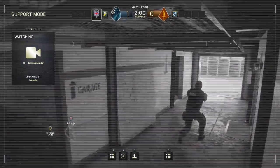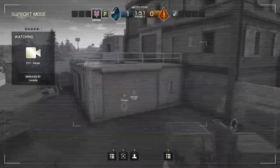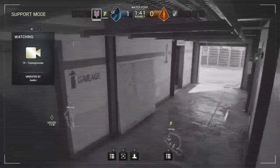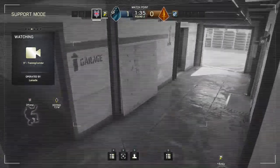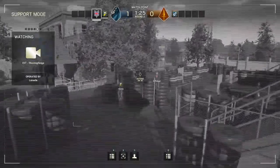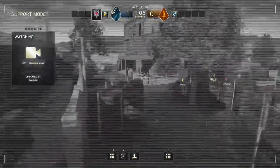When you die you get a lovely death replay that shows you what you've done wrong, then it kicks you into support mode if you're a defender — if you're an attacker it kicks you into the drones. It allows you to use cameras that are still up to mark different people, and you can also watch your friends, or swap back to the cameras. What I should have done is mark him for my friends — much like when we were zooming around as drones and could mark people, you can also mark people using the cameras. And obviously you can still talk to your team as well.